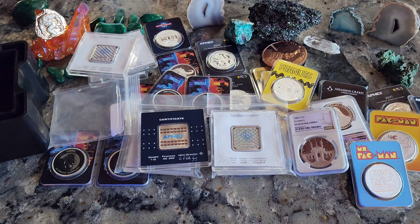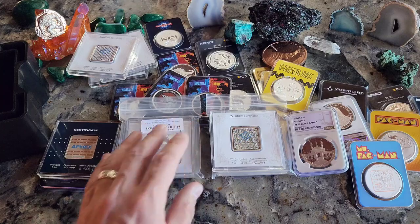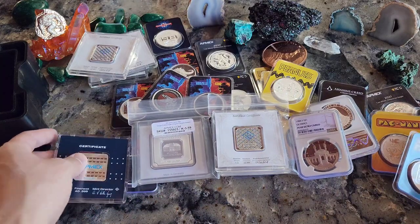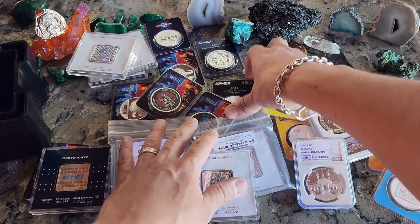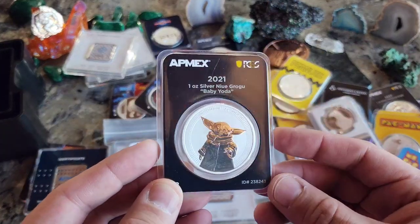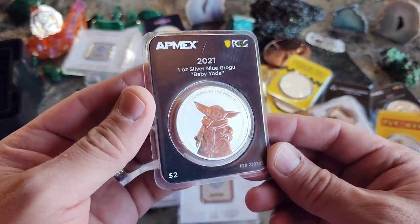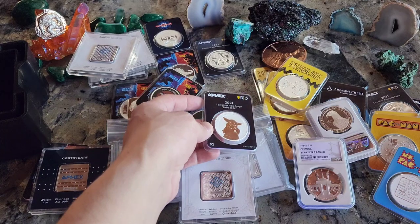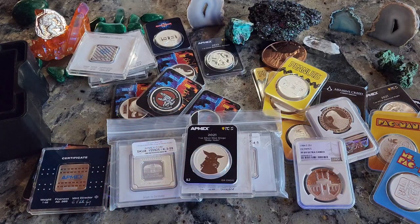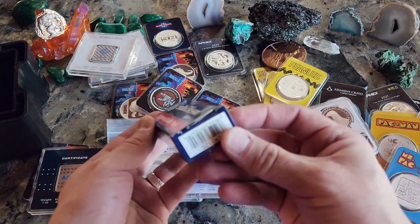That was fun — we checked out some blacklight stuff, some Geigers, and some TEPs. The whole point is this stuff is all coming out on Black Friday: the new Baby Grogu TEP. I would pick up just the non-capsuled or just this TEP — the PCGS. Remember, I would stay away from that serialized one; I just think that's a joke. With Black Friday I just want to let everybody know — one thing I do every year is go around picking up stuff like this; this is leftover from last year.